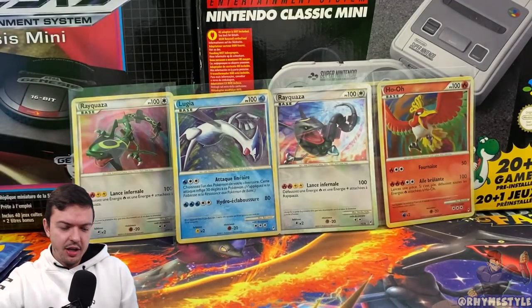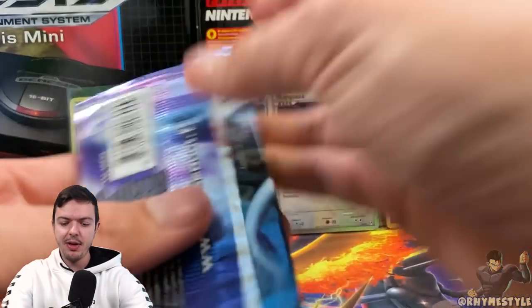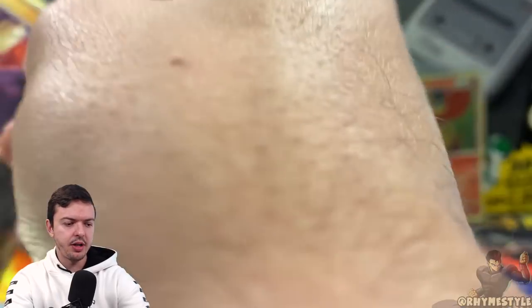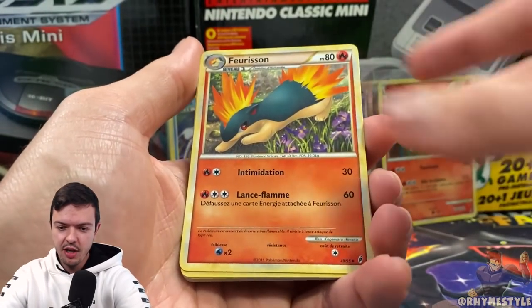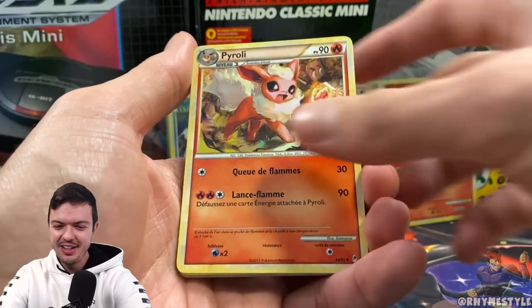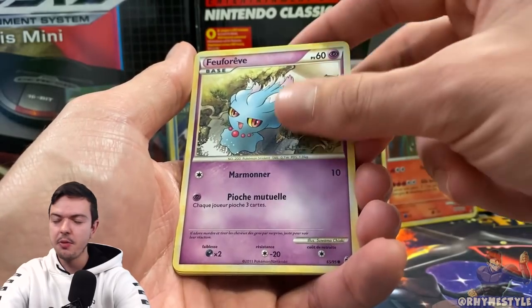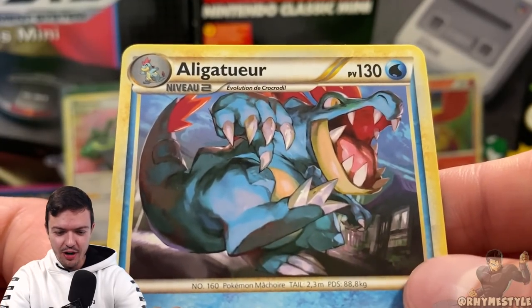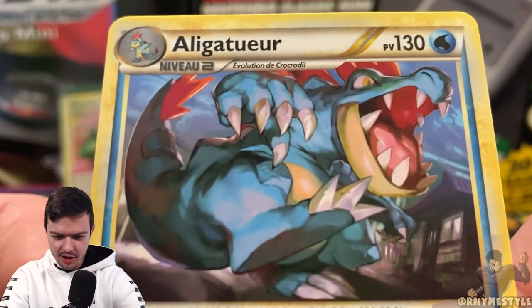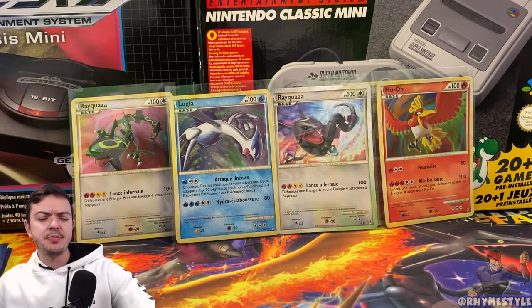Totodile! And then we got Tyrogue in the end there. We got three packs left. We got Cyndaquil — not Cyndaquil, Quilava again. We got Flareon. I read the French names and it completely throws out my brain — it's like, that's not what they're supposed to be called. Kangaskhan, and then Feraligatr — or Alligator, as it says up there. I love Feraligatr. He's like one of my favorite starters of all time, next to Charizard, and I feel like he doesn't get anywhere nearly as much love as he should.